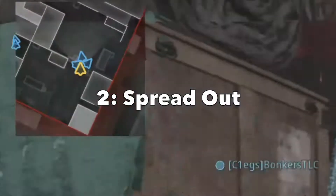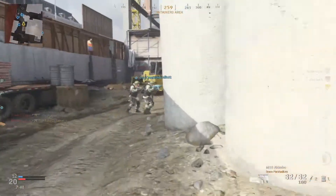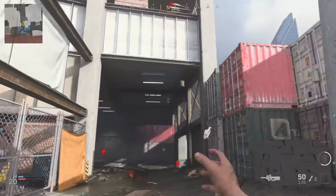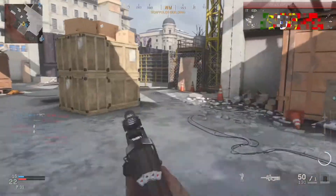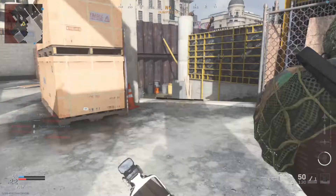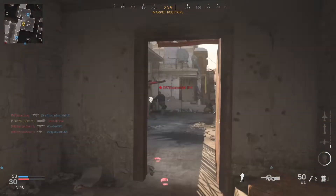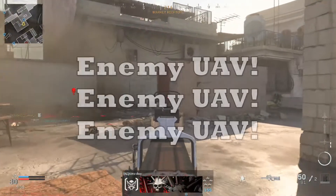The second tip is to spread out. There always seems to be one of three ways TDM games end up. One: the team rushes for the best camp spot and they all sit in a building with claymores and proximity mines everywhere, with about three munition boxes all together. Two: the whole team sits in the spawn, which leads to easy kills for enemies as it lures them in, along with cluster strikes, VTOLs, chopper gunners, support helos and a gunship.